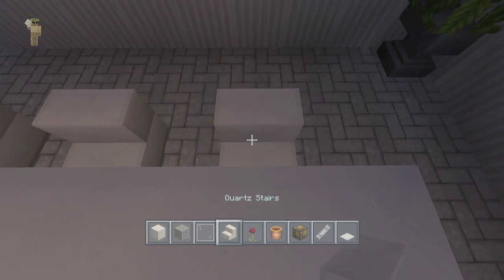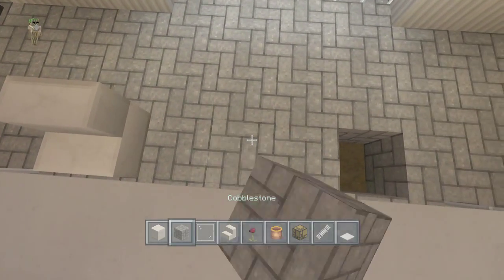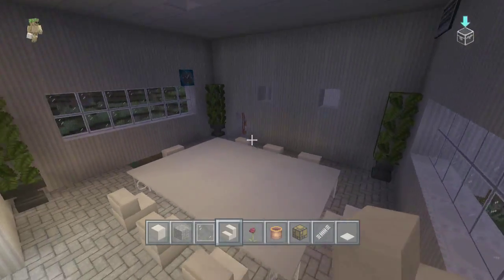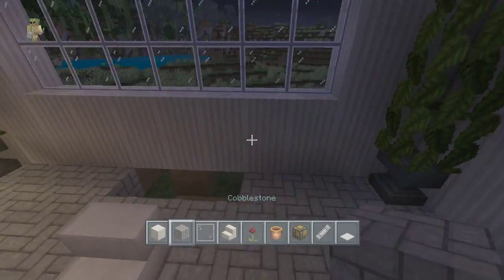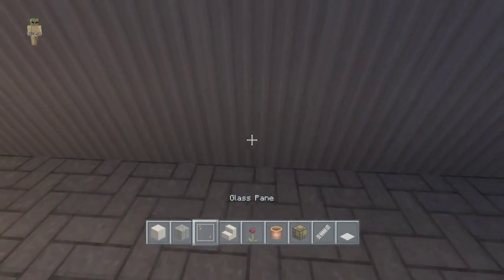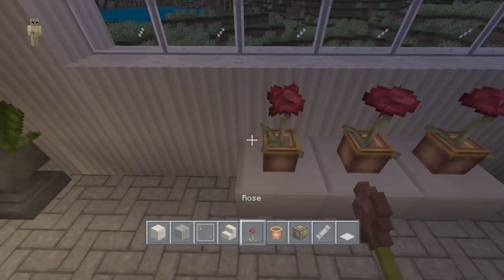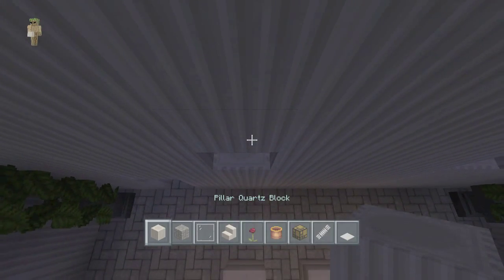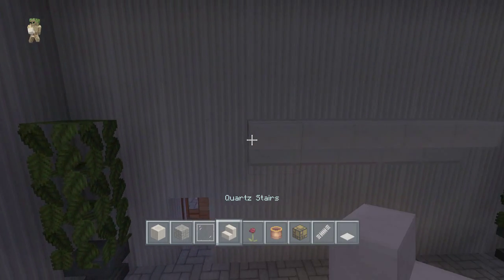This looks pretty good, I do say so myself — I would know, I built it, right? We're going to fill this in like so, get our stairs out and go upside down. We're going to place our flower pots and our roses, and then get our pillared quartz out. By the way, the only other material we haven't used was paintings, and that's because I already have them placed and it would take forever for me to do them otherwise.